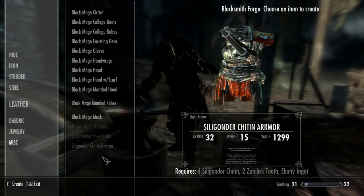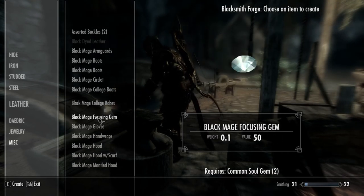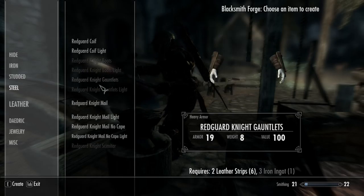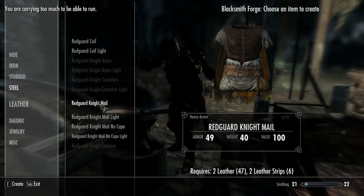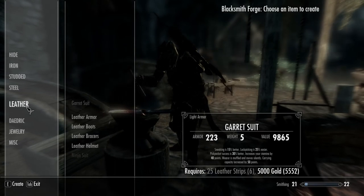Miscellaneous - mage arm guards, black mage mask. Locomotive power cube - whoa. Okay, so that's steel. That's all the same value. This is all leather, huh? Studded, steel, leather.